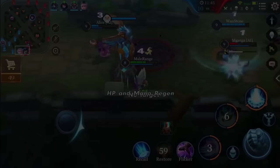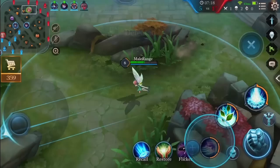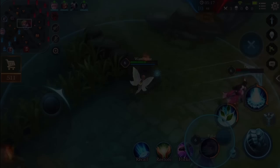Passive — Flutter: During teamfights, Crixie can use this to avoid getting hit by enemies focusing on her. Her passive works on both enemy heroes and minions and monsters, so Crixie can use this while chasing or escaping from an enemy.